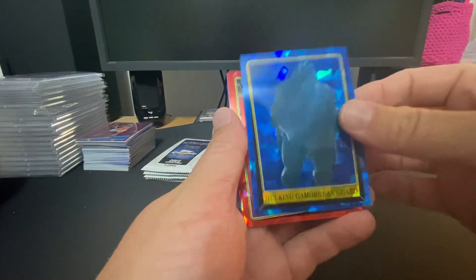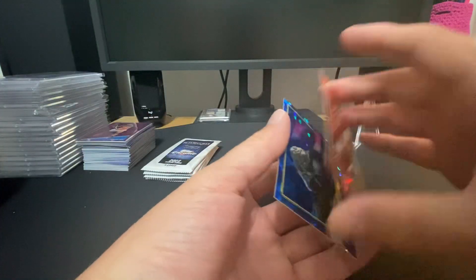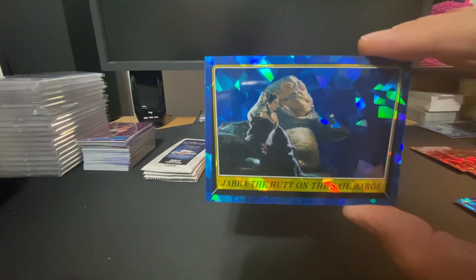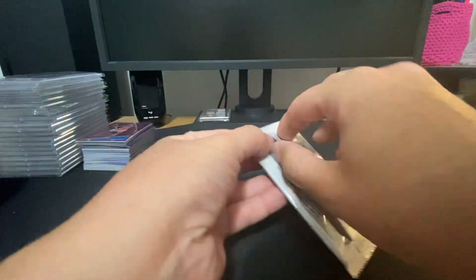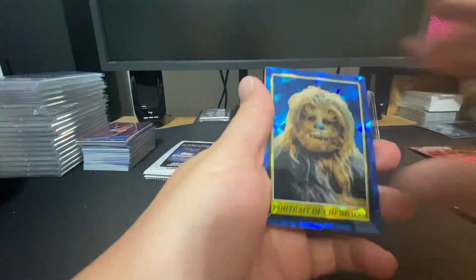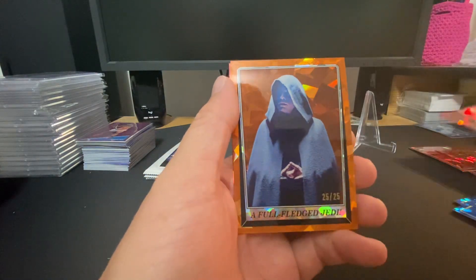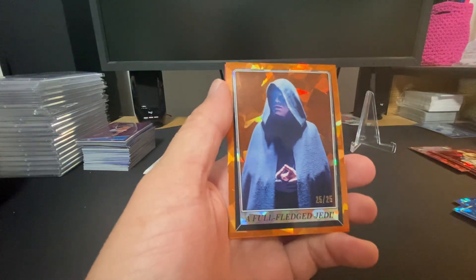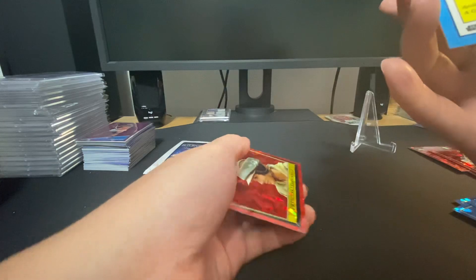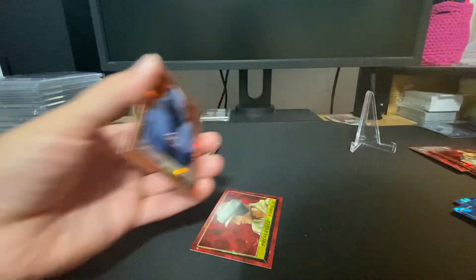Not even a guess on that one. Forest Fighters, The Allies Meet — just double checking in case one of them's numbered. Jabba the Hut, Chewbacca, C-3PO. Got an orange — 25 out of 25. Very cool, very cool.